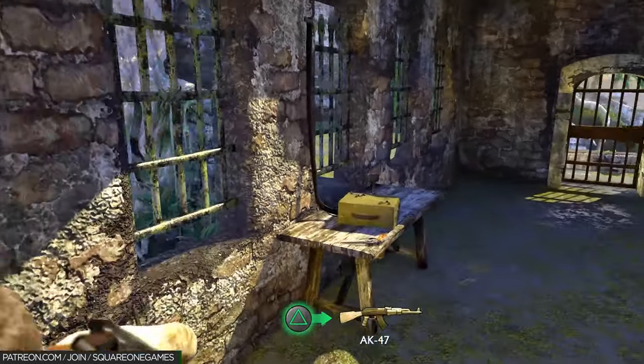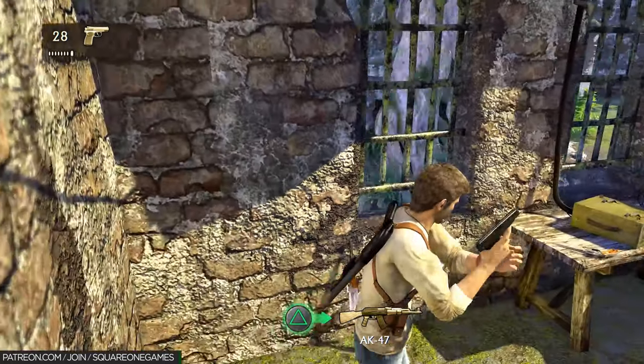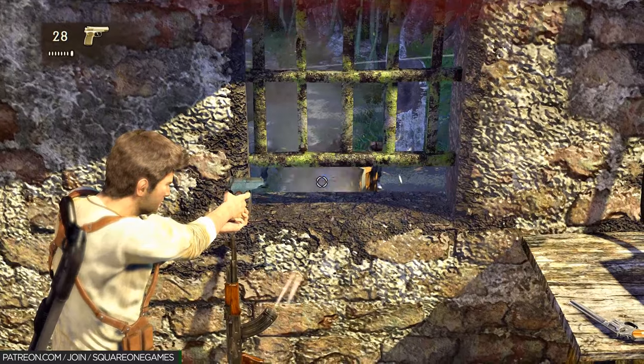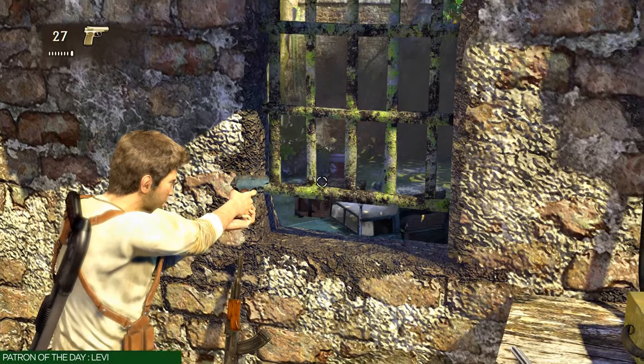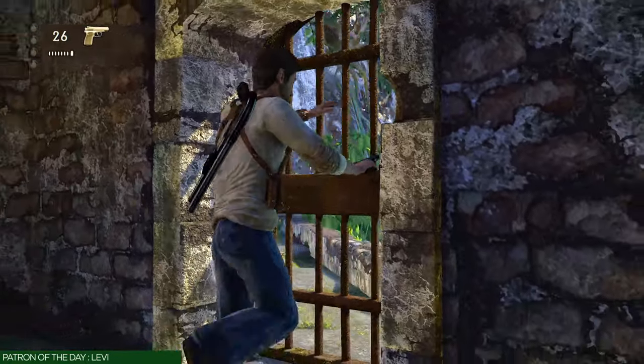At this point we have some enemies advancing on our position, and we're going to use some red barrels to our advantage to thin them out. Notice we got three enemies pushing up on this first red barrel — boom, get those kills. Then there's an enemy at the back — that red barrel, boom. So that's four kills, four enemies we don't have to worry about.